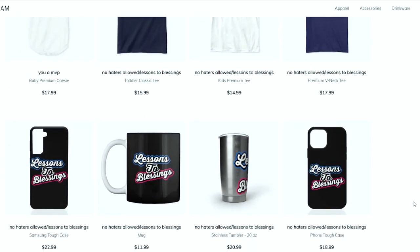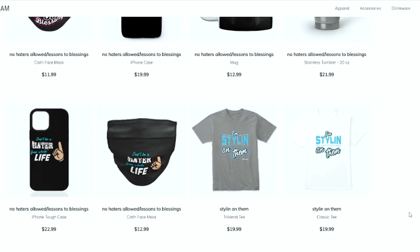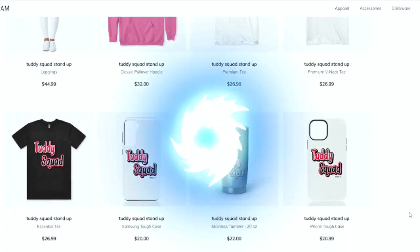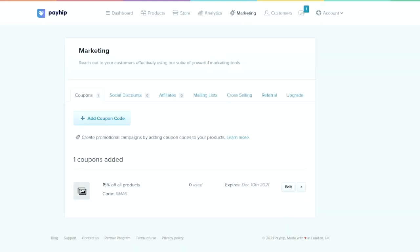How are you doing, everybody? You can get merchandise and e-books at a discounted price using code Xmas. Merchandise is in the store — link in the description. All e-books are 15% off using discount code Xmas.